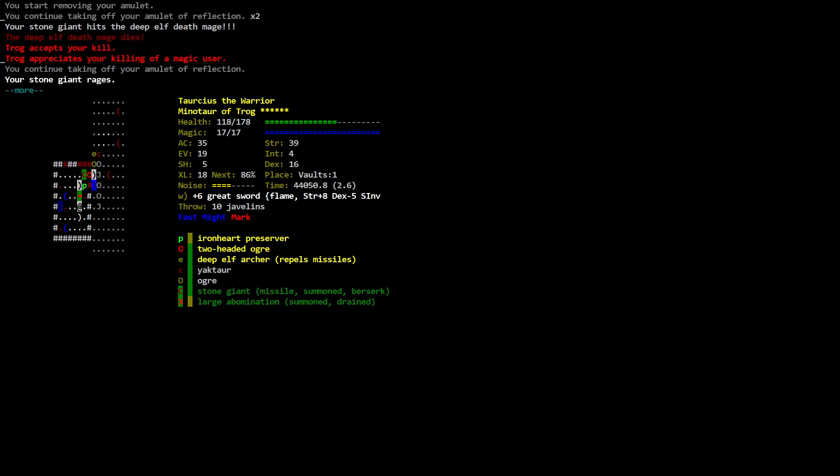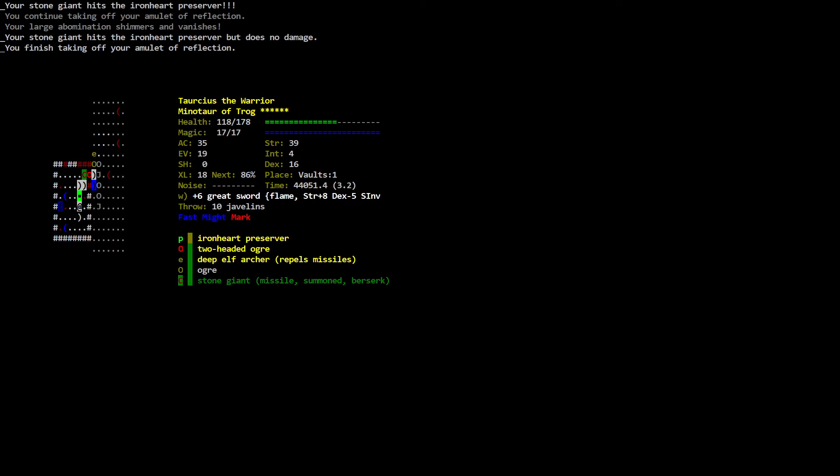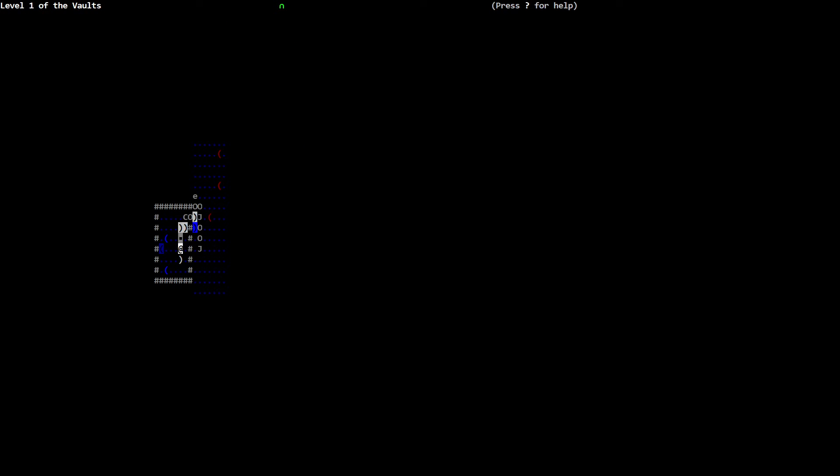Your stone giant rages. Your stone giant hits the ironheart preserver. You continue taking off your amulet of reflection — your large abomination shimmers and vanishes. Your stone giant hits the ironheart preserver but does no damage. You finish taking off your amulet of reflection. Torsius the minotaur health: 171 out of 178. I didn't realize it would take so long — I forgot it's not like a ring. It takes a long time to take off and put on like the rest of your armor. Well, that was dumb.